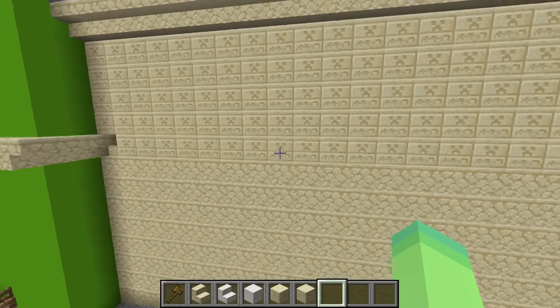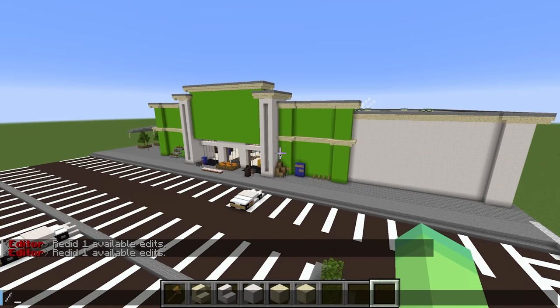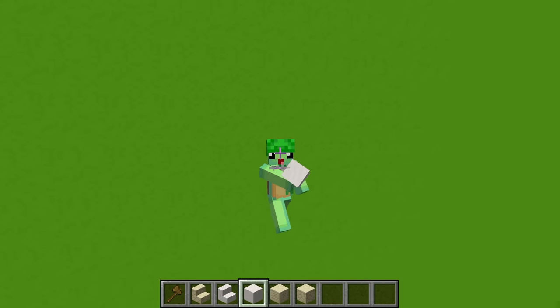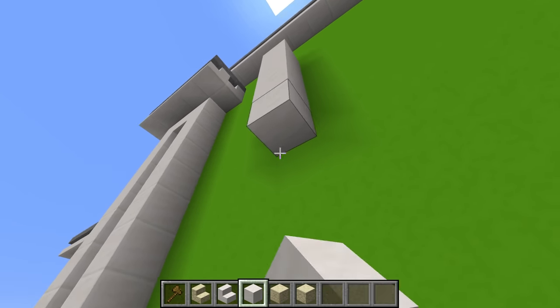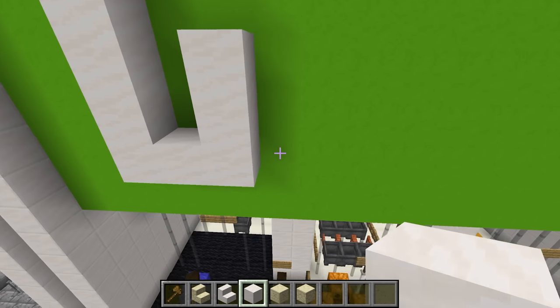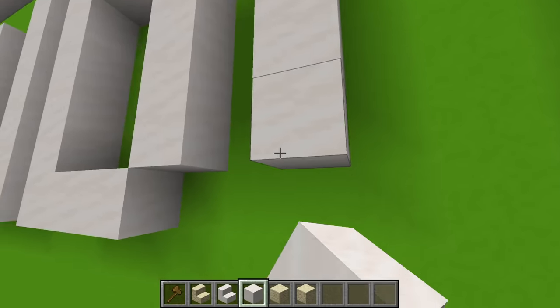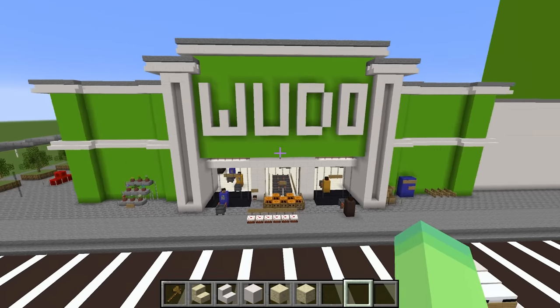The sandstone on the edges looks all right, but I think if we set it to quartz it's going to look so much more modern. Whoa, take a look at that. And of course, because this is the Wudo toy store, I have to build my name in the front just like this. Let me build a nice big W, U, D, and last but not least, O. And there we go, guys. Now it says Wudo on the front.